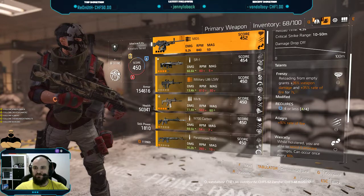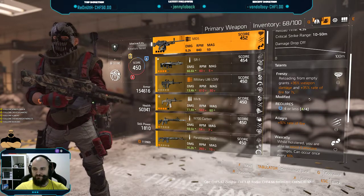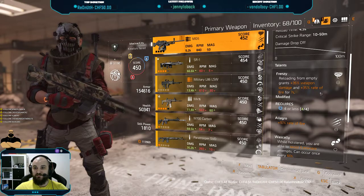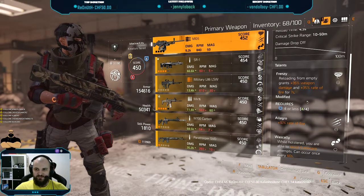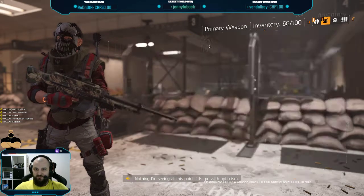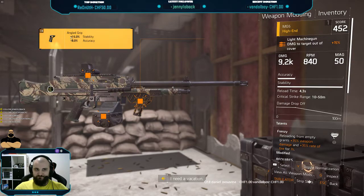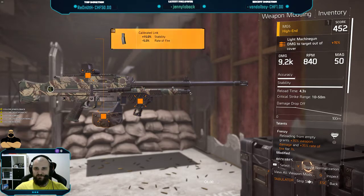Frenzy gives you: reloading from empty grants plus 35% weapon damage and 35% rate of fire for 7 seconds. So we already have 45% rate of fire here. On top of that, we have modded it with a critical hit chance scope and 15% stability, so it's really stable — it doesn't dance around.